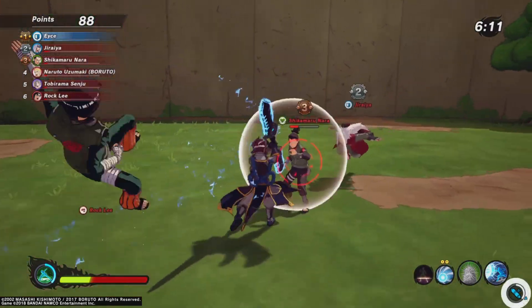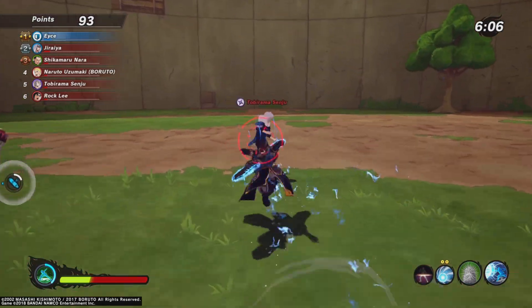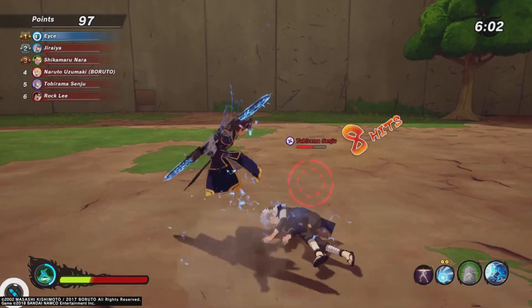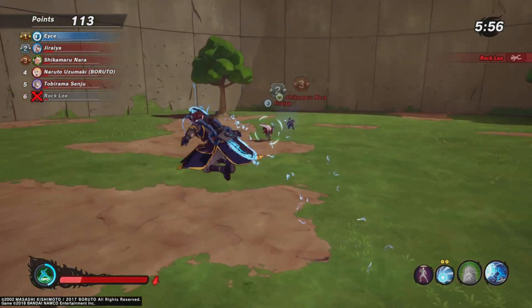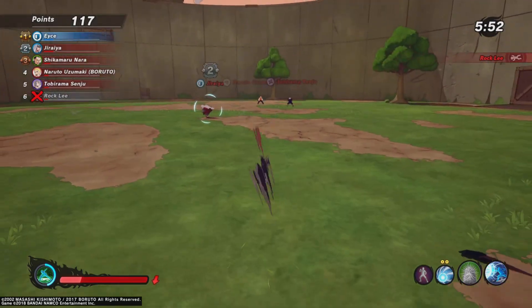There's one more combo I want to show you before we end: three light into triangle, and you can follow up with a kunai and stuff like that. I have the Rasengan on Rampage at the moment but that's just how it is. Thank you guys so much for watching — this video is pretty short but I just wanted to get straight to the point, and I will see you guys in the next one.